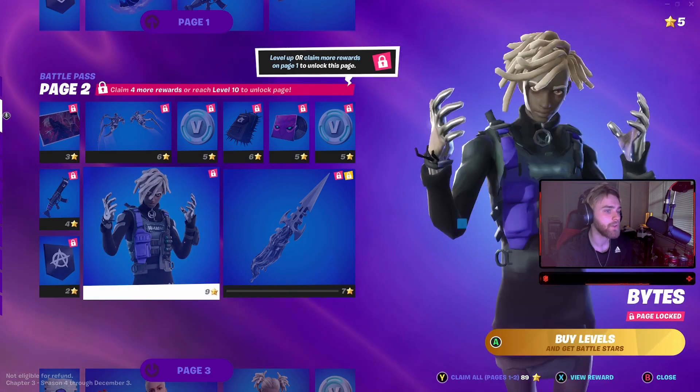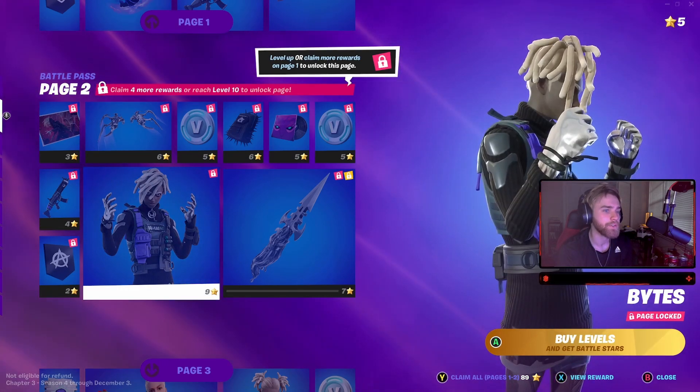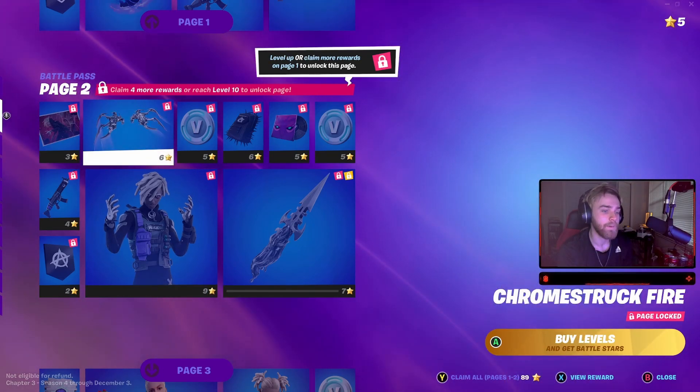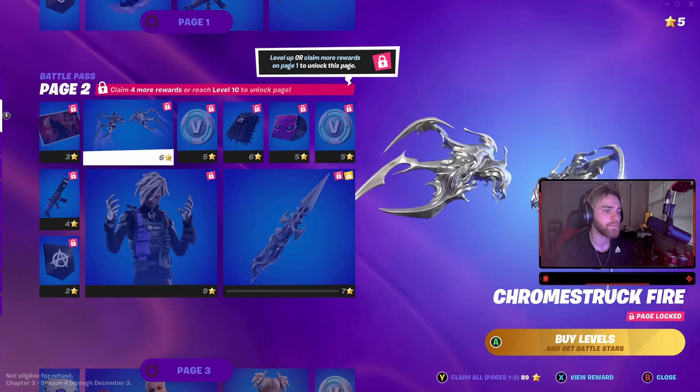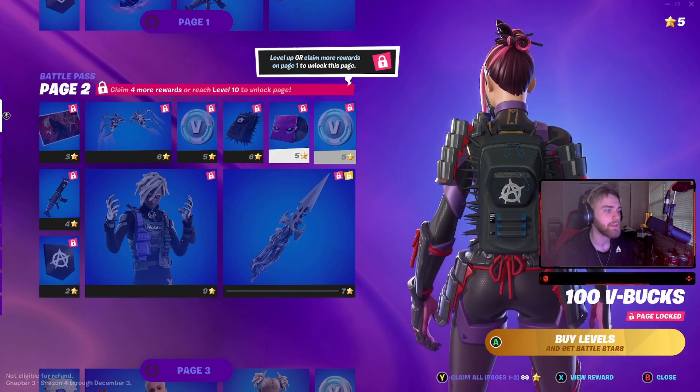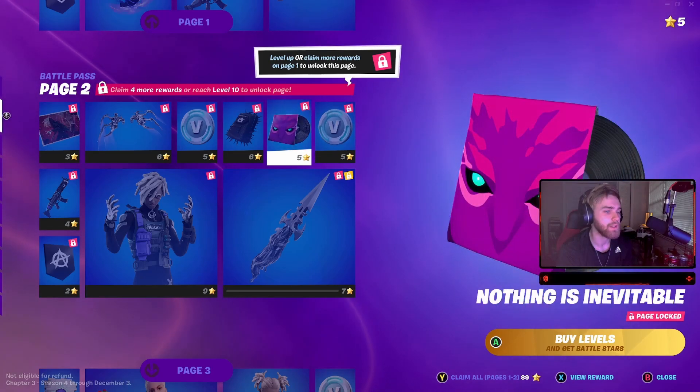Anarchy - a little logo character who has chrome hands. That's actually really cool, that is bites. Chrome Struck fire - that's really cool, like wing gliders. We got Anarchy bag, we got V-bucks, and we got a song.